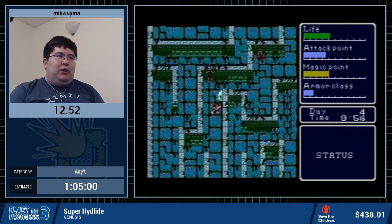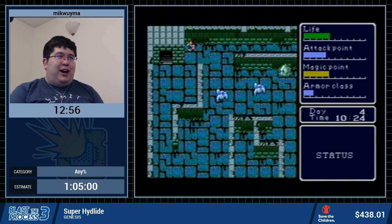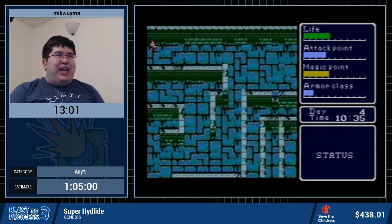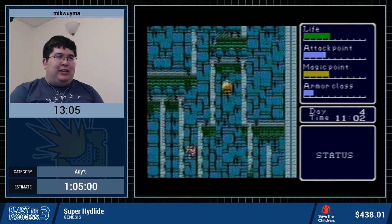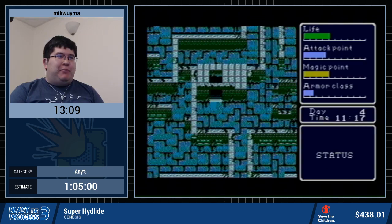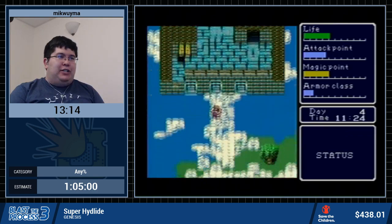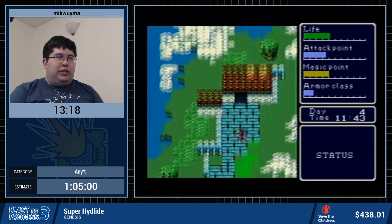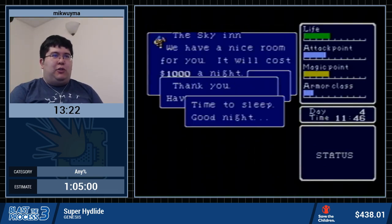What's a Hylide? Hylide is a series of games that takes place in a place called — I kid you not — Fairyland. It's actually a really popular, well-acclaimed series in Japan, at least back in the 80s. It was released on Japanese PCs back in 1984, so it was considered completely revolutionary. Whereas in America, it was released three years after The Legend of Zelda and looked like complete dog poop compared to it.